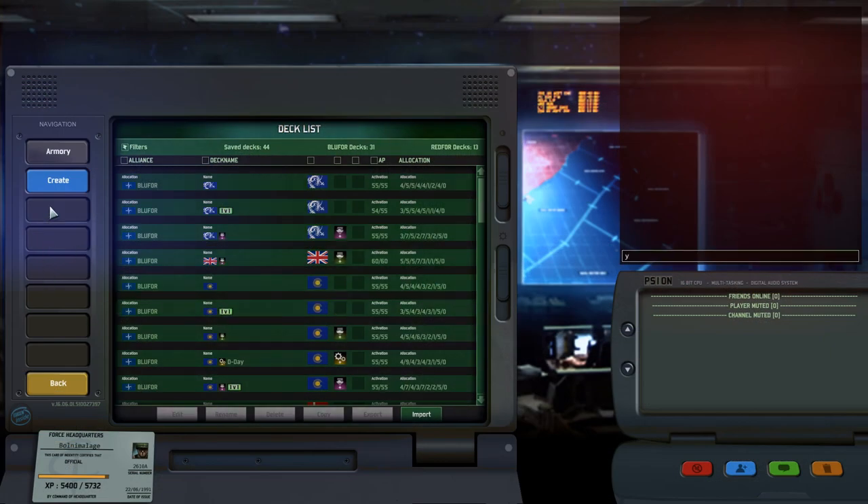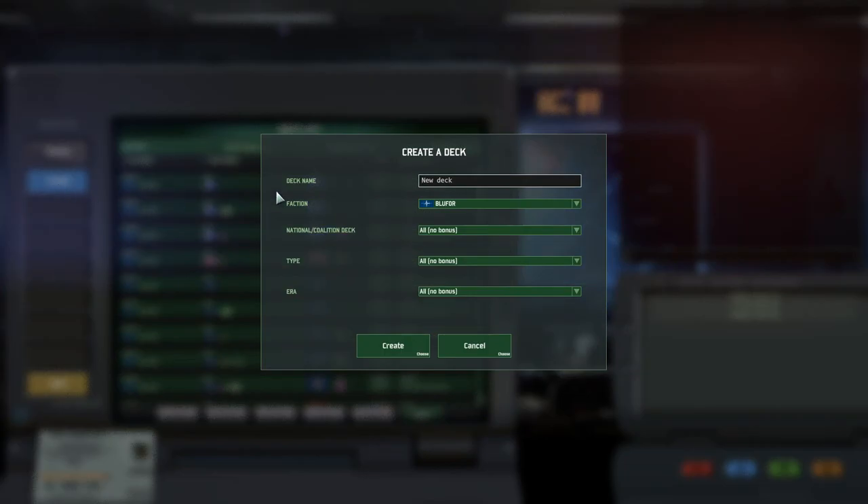When creating a deck, you first have to choose between Blue 4 or NATO, and Red 4 or Warsaw Pact, which is pretty straightforward.